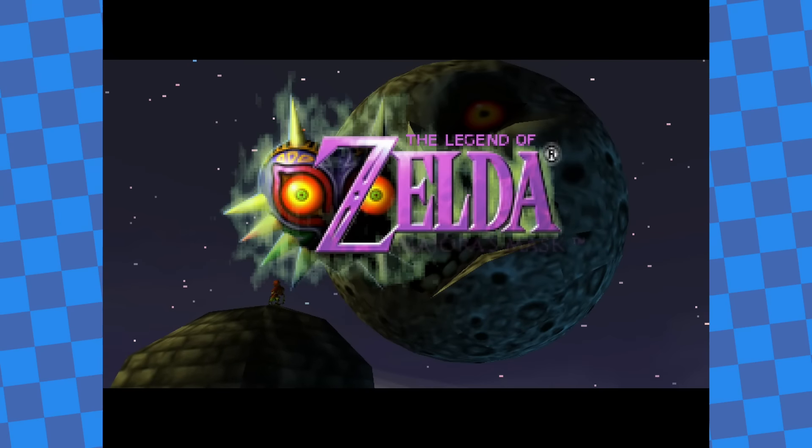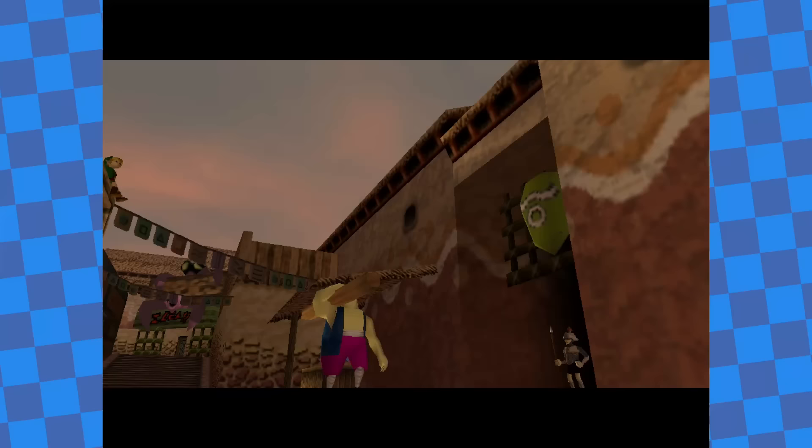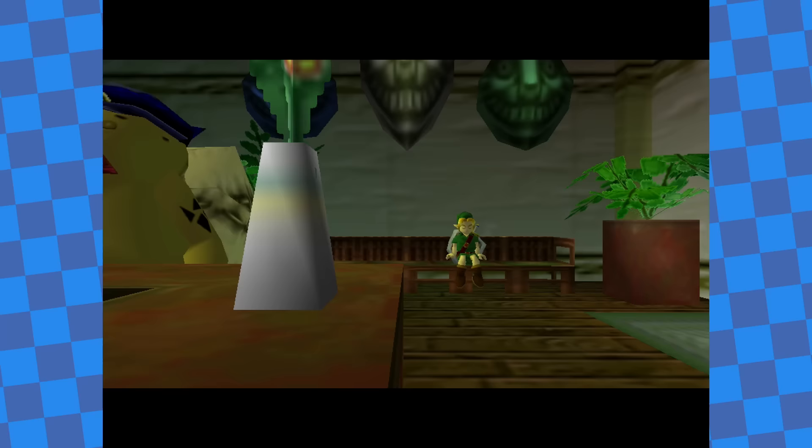The Legend of Zelda: Majora's Mask is an instant classic of a sequel, and as the name suggests, masks are a major focus of the game. You use masks to gain new abilities, transform, and otherwise progress through the game, and you can't beat the game without using them. But is that really the case? In this video I'm going to find out, and try beating Majora's Mask without ever using masks.